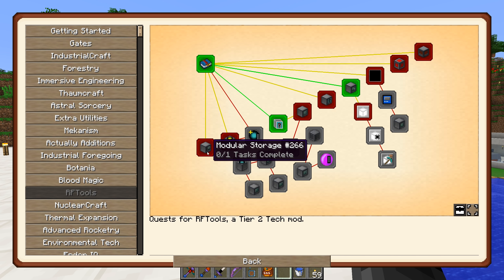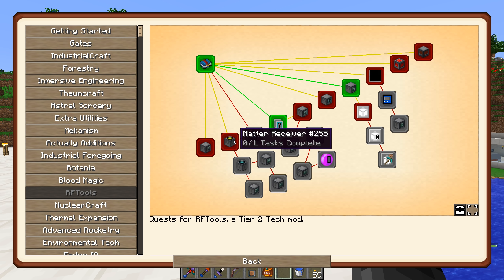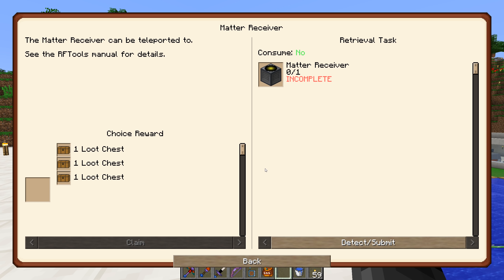Some of the first things it wants us to do: modular storage - we're never gonna use it, I'll just make this off camera to complete the quest. That's like an earlier game storage before you get into something like Applied Energistics. I find it a little buggy and a little weird to use, but maybe other people like it more.